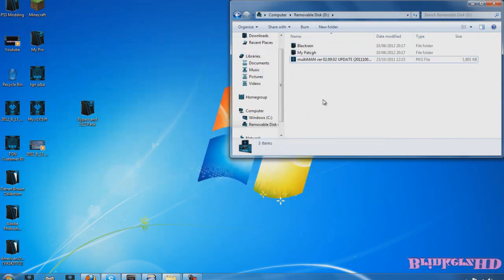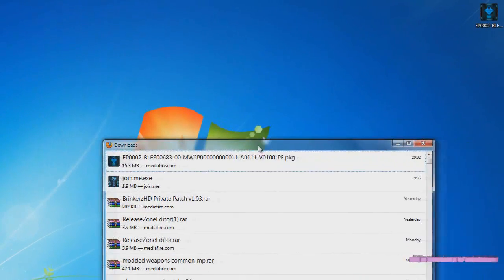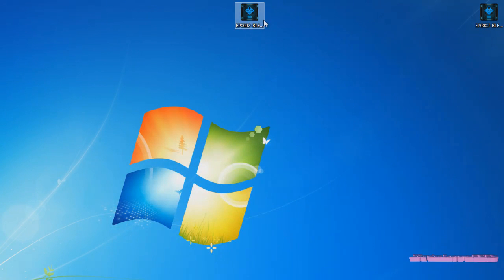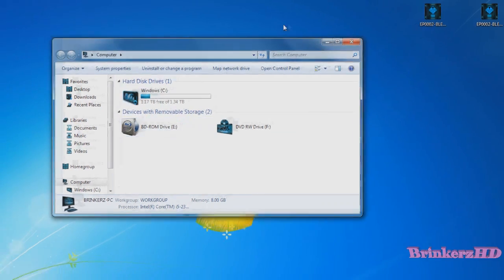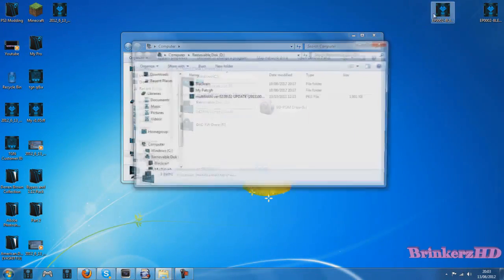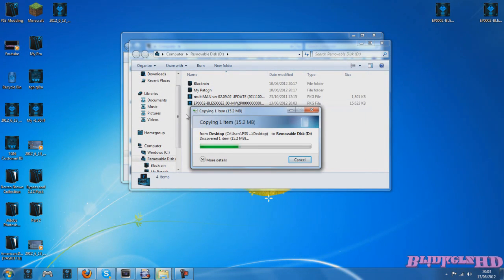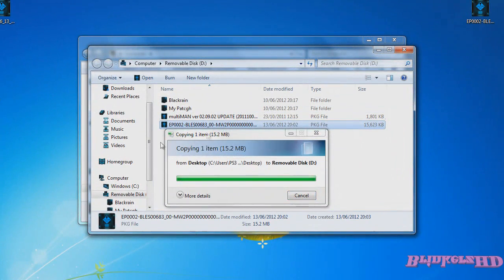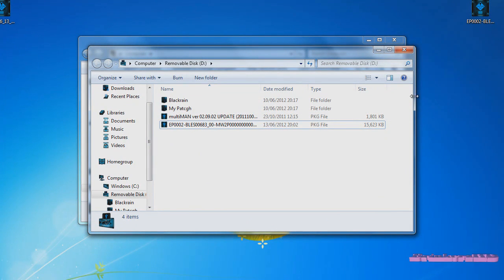Quick add-on: I forgot — you're going to need to get the 1.11 package file from BLES00683, and you're also going to want to put that on your USB stick. Put the 1.11 package file — which will also be in the description, along with multi-man — in the root of your USB stick. Once you've put multi-man and the MW2 package file in there, head over to the PS3.